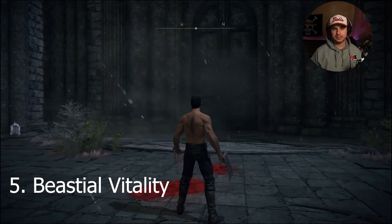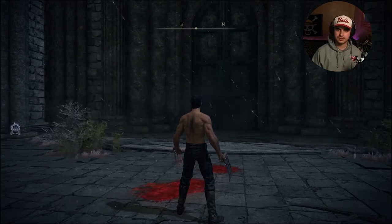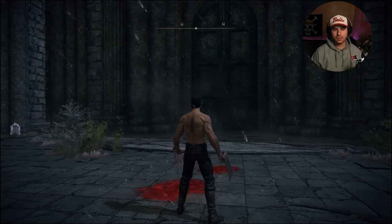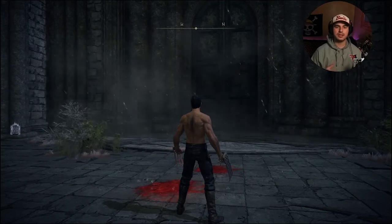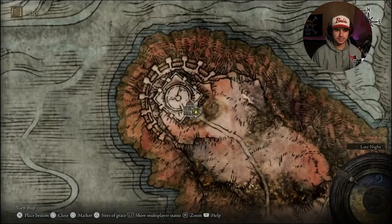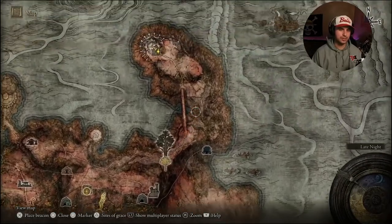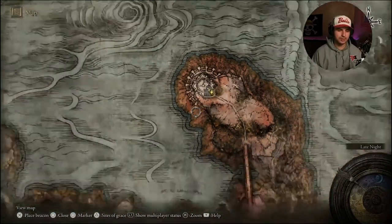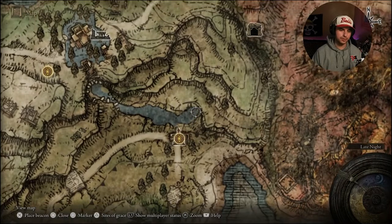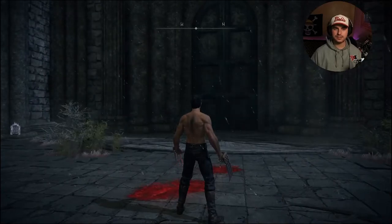Getting Beastial Vitality is a super important part of this build, and thankfully it's not super hard. All you have to do is go to the Beastial Sanctum after Dee sends you there, and you'll speak to the Beast Clergyman. He'll ask you to bring him Deathroot. Once you bring him Deathroot three separate times, he will give you the Beastial Vitality incantation as a reward. If you don't know where the Beastial Sanctum is, it's all the way over on the east side of Caelid — travel up north. Alternatively, you can go to the Third Church of Marika, and right in the water there will be a portal that takes you right to the Beastial Sanctum.